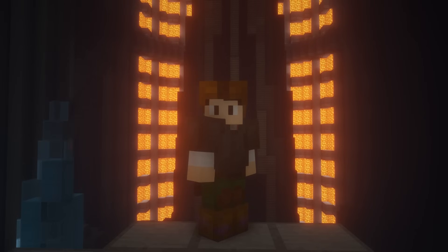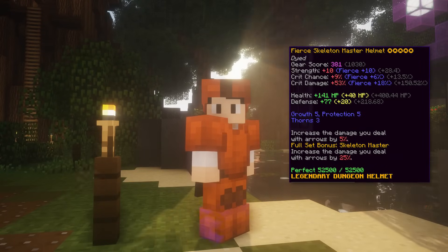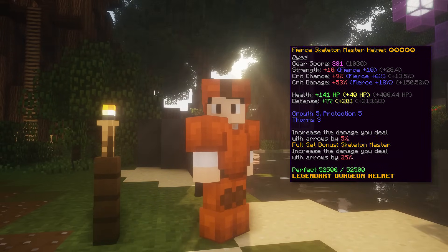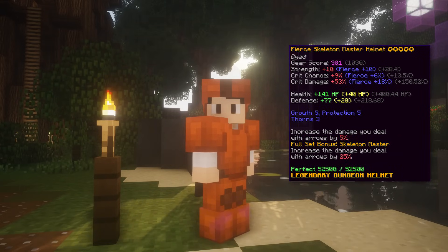The third armor set is Skeleton Master Armor, which has a Catacomb 12 requirement. What makes this armor helpful for archers is the full set bonus where it increases your arrow damage by 25%, which does not include the additional 5% from each piece. The issue you might face with this armor though is surviving, as it does not give a lot of effective HP.